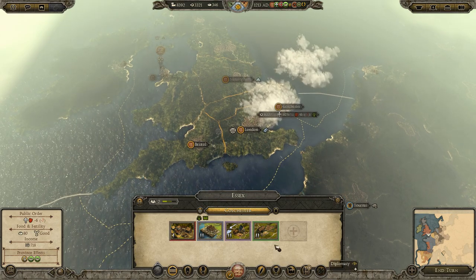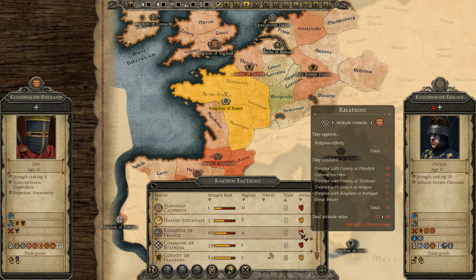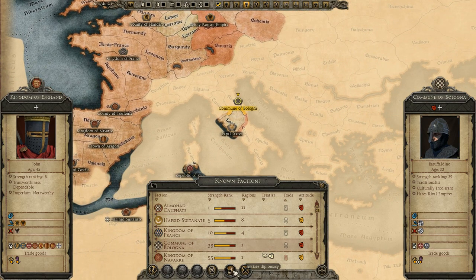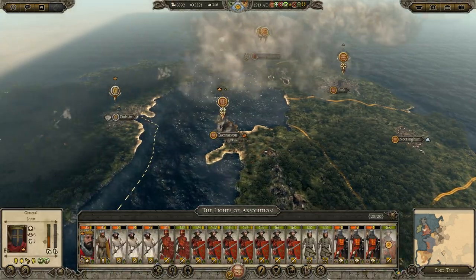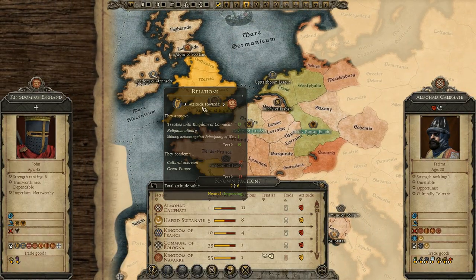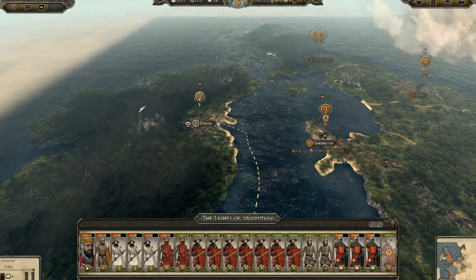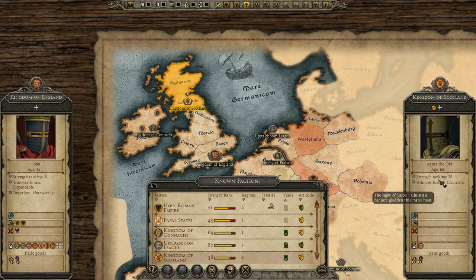These guys are looking too happy so we need to raise forces for garrison. Let's look at diplomacy — see if anyone wants some trade. The Kingdom of France is really not happy with us. There's a low chance of trading with France. The Holy Roman Empire we can't trade with, but we're trading with everyone else we've met. Scotland — we are actually trading with them, and they have a strength rating of 38.